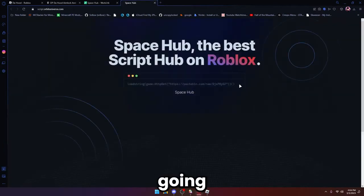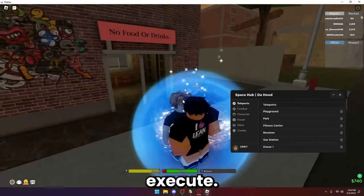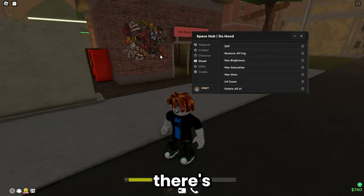That should bring you to this page. Copy the script, close out the pop-up, copy it again, go back to Roblox, and execute it. It should load up a page that looks like this.